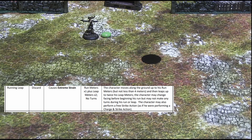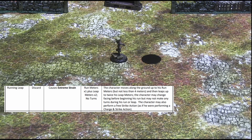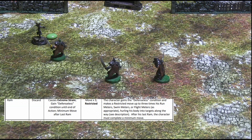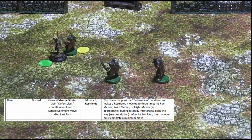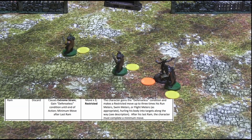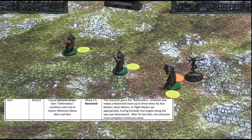Similarly, in a running leap action, a character discards a token to perform a restricted move of up to the character's run meters, and then an additional straight move of up to twice the character's leap meters. As with a sprint, after performing a running leap, a character must immediately attempt to resist the winded condition. In a ram action, a character discards a token to perform a restricted move of up to three times the character's relevant move meters, causing impact damage to anything into which its path carries it, which may also injure the character. After ramming his final target, the character must complete a minimum move, and as with the sprint, after performing a ram, a character must immediately attempt to resist gaining the winded condition. For details on executing rams, see the Savage Soul rules.